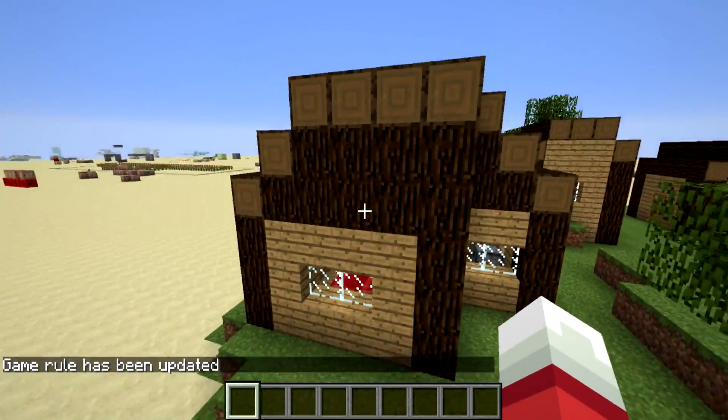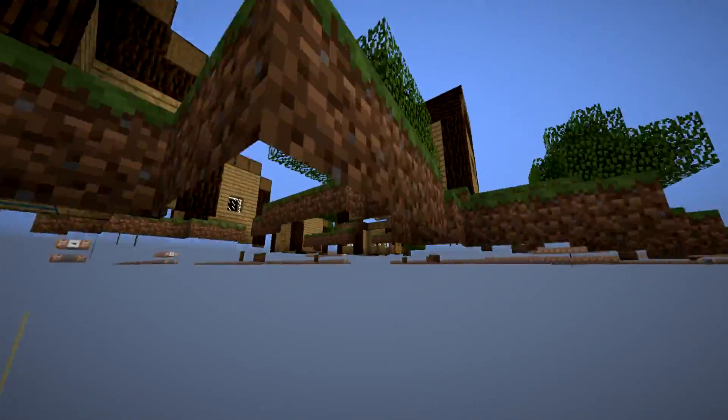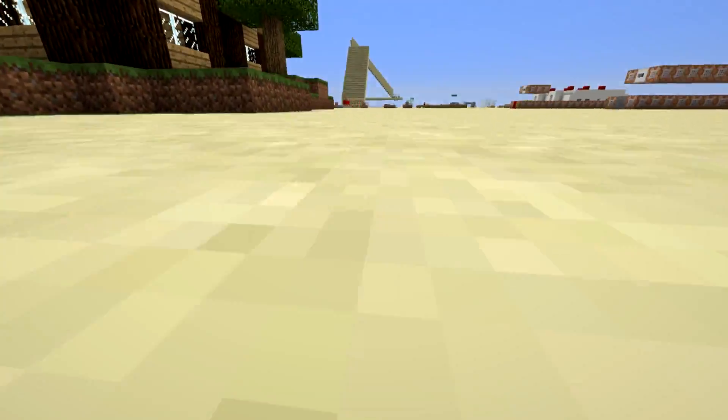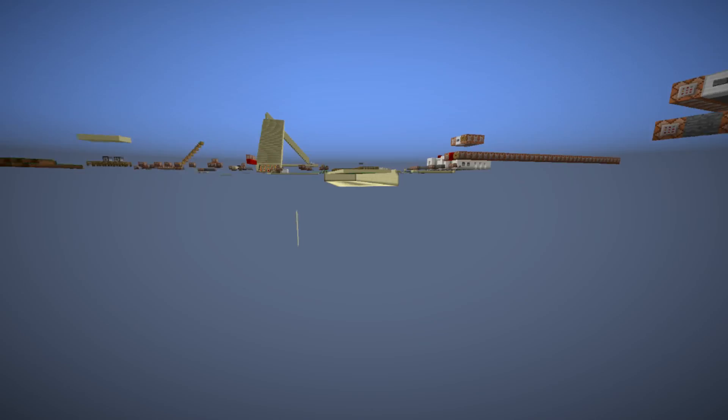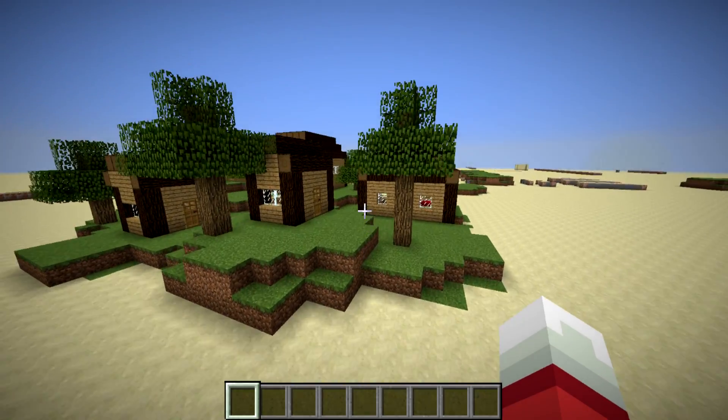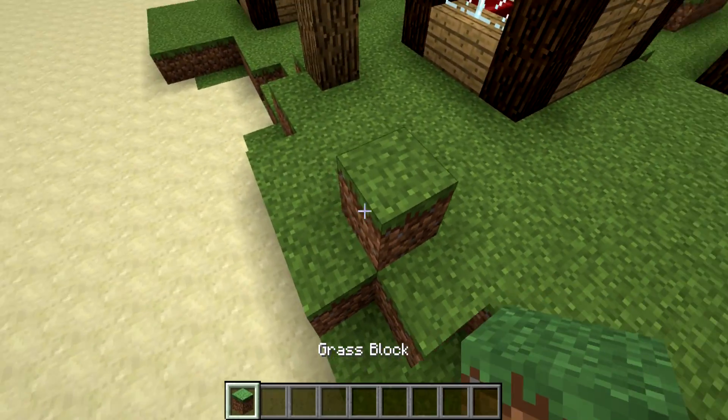So I can just go right through these buildings. I can go through the ground. If I can find something else I want to go through, I can go through that. You can go through anything — just anything you want at all. And while you're kind of inside the ground, you don't have access to placing blocks or whatever.